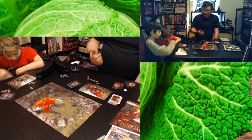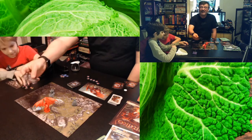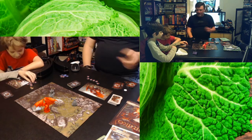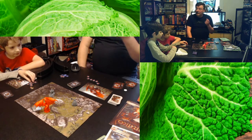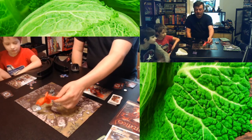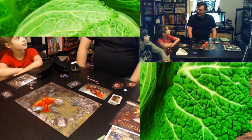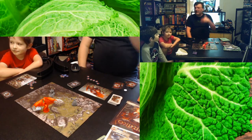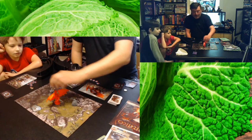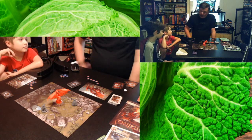The game ends when either all the dwarves are dead, the dragon is dead, or the dwarves run out of cards. When the dwarves run out of cards, the dragon — who has been wreaking havoc but was injured — flies away to another mountain. The dwarves chase him off, but they don't destroy him. It takes about 20 minutes to play; it's really short and really fast.